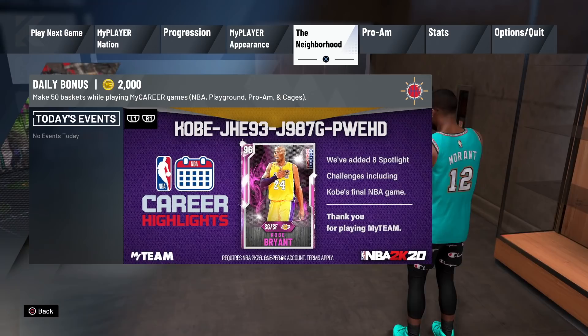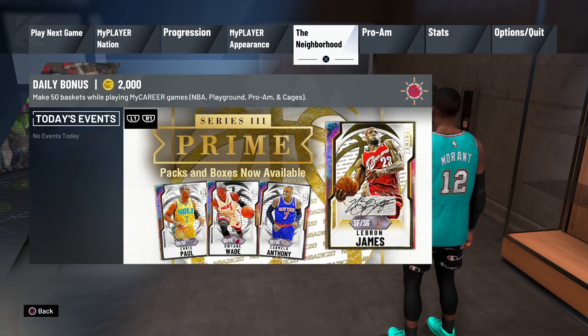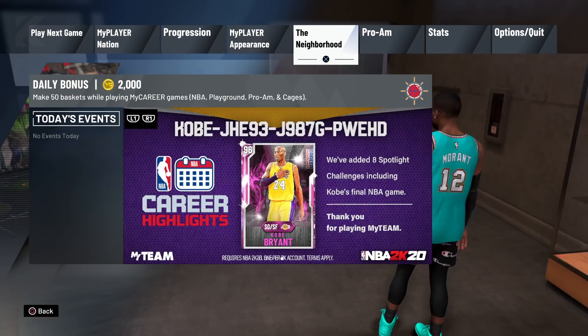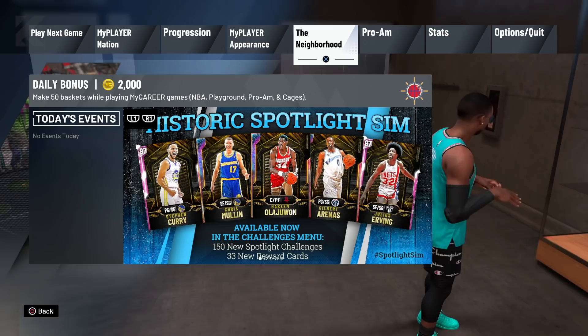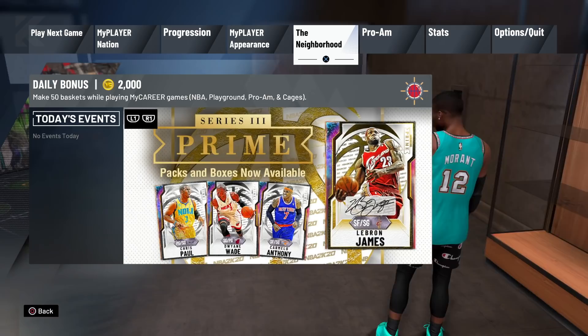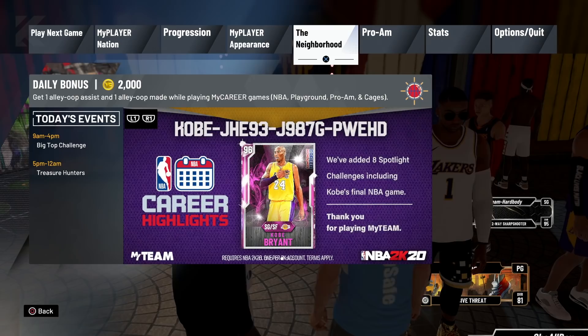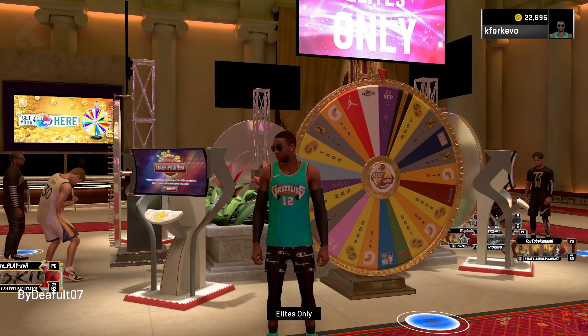Another method people don't take advantage of is the daily bonus. When you first load into the neighborhood you get a pop-up that a lot of people just exit out of. But actually take the time to read what the daily bonus is — for example, getting two double-doubles or a certain number of assists. Complete that task and you'll earn VC. Knowing the target ahead of time — say you need five assists for 2000 VC — means you can work toward it before logging off instead of missing out.